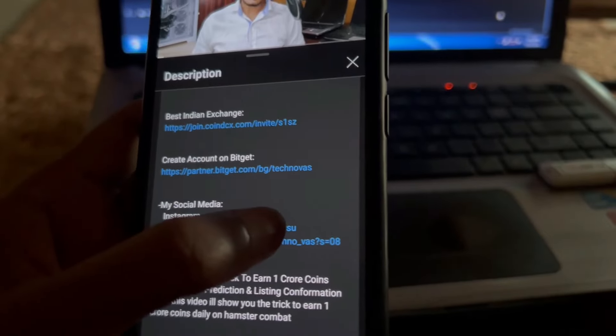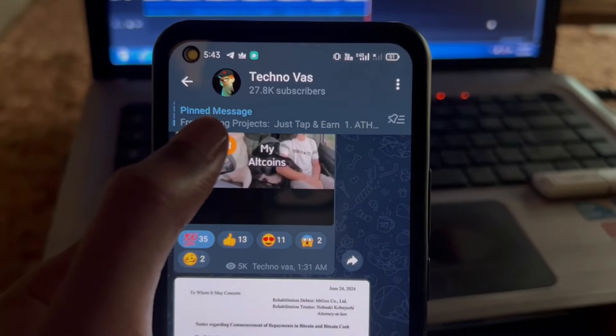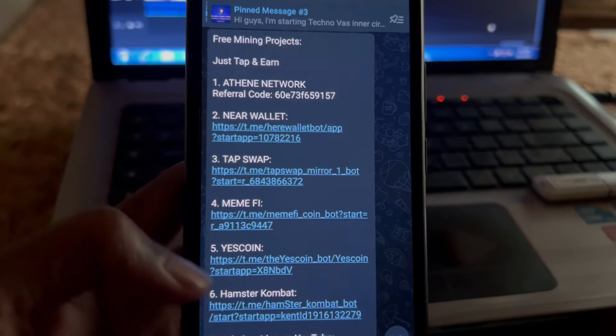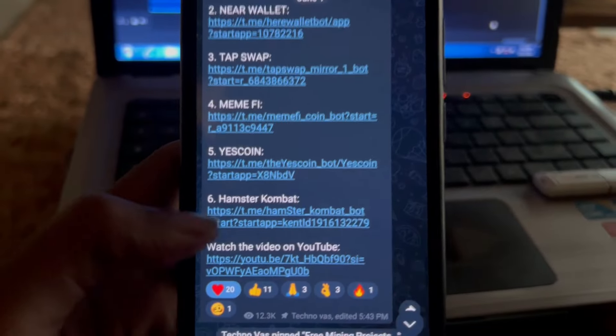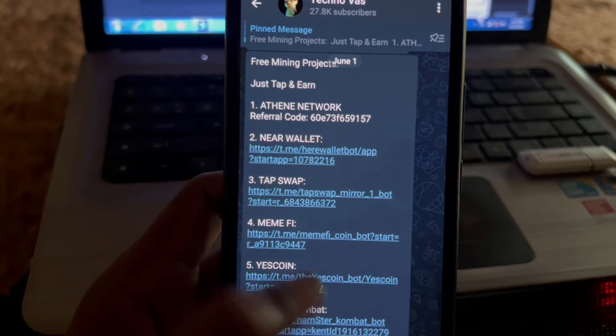Before we look into the mistakes, in case you haven't started mining on Hamster Combat, then start now. In the description of this video you will find my Telegram channel link. Click on that link, go to my Telegram channel, click on the pinned post, and you will get the Hamster Combat link to start. I have also added many other mining applications in that post, so if you are interested you can check those out.